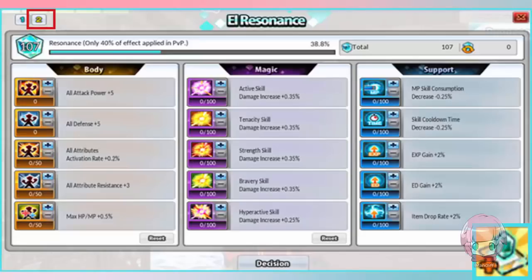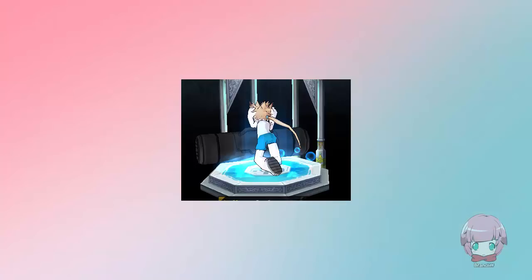In my region, Lsword got the update to allow you to have multiple resonance pages. I've been waiting for this update for so long. I actually had two tactical troopers because I wanted to have another chunk for leveling my resonance with, and I didn't want to have to spend tons of money on resetting my resonance each time I decided to change what I wanted to do.